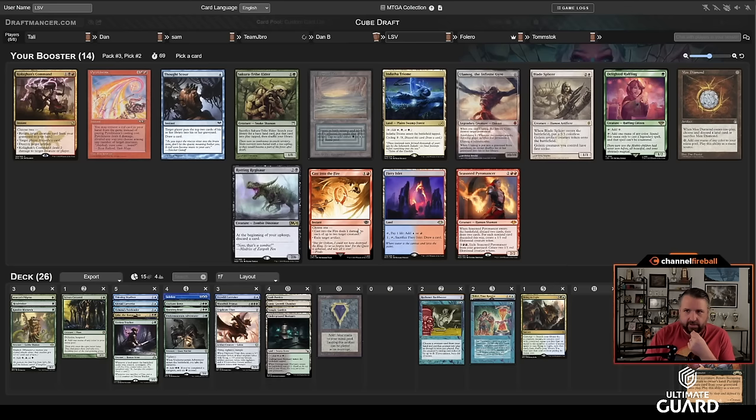This is a pretty ABC hand — turn one Ignoble Hierarch, turn two maybe cast Kitesail Larcenist, then turn three Undermount Adventure. That's kind of what we're going for. Sam also kept his seven. I want to cast the Larcenist since that's my only two-drop — or draw a different three-drop to play on turn two. Thieving Skydiver would be nice; really anything I can put into play on turn two. There's the Mana Crypt again. Turn-on Dark Depths too. It's not going to be easy.